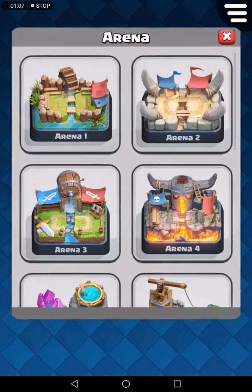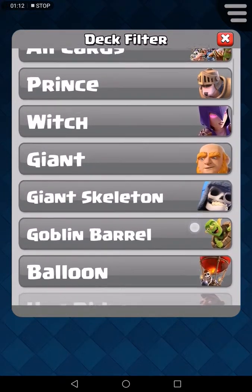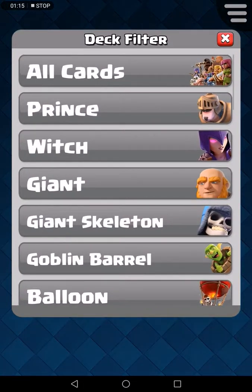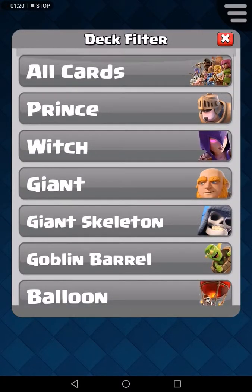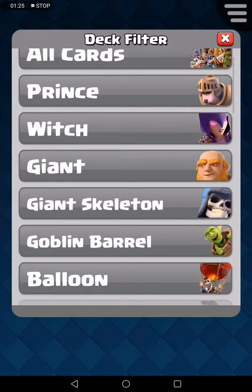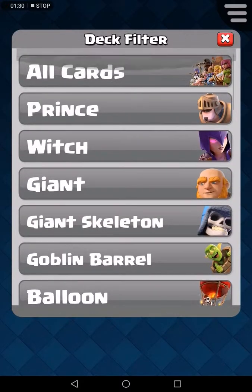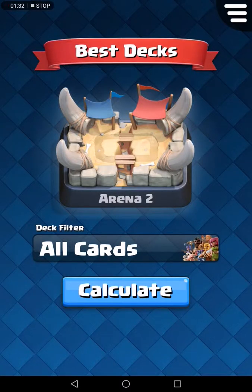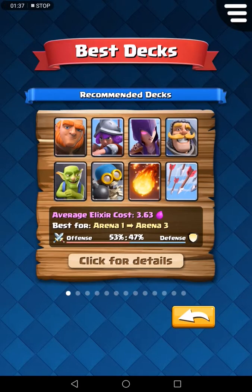Okay guys, we're already at arena 2, so we're trying to filter all cards. I have skeleton army — let me check — giant, goblin, Pekka, balloon, all cards. Let's calculate and see what decks we have.